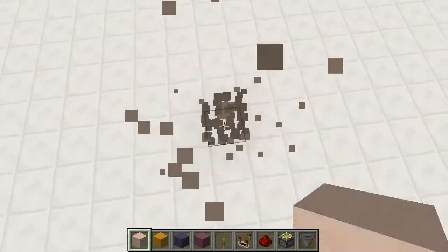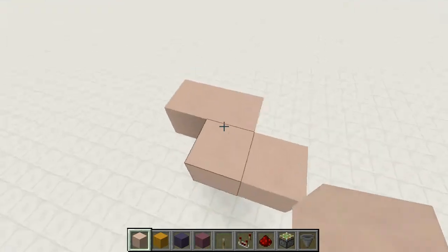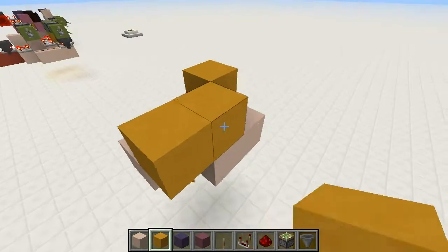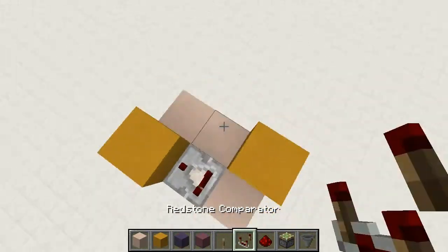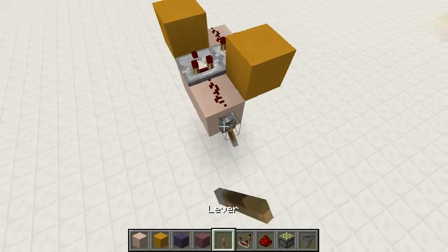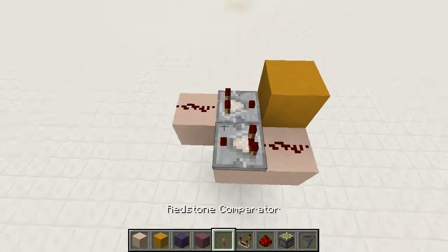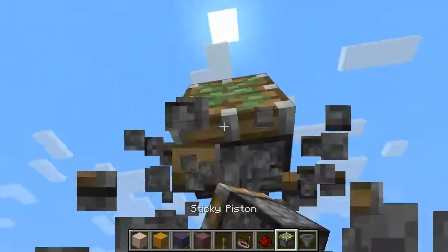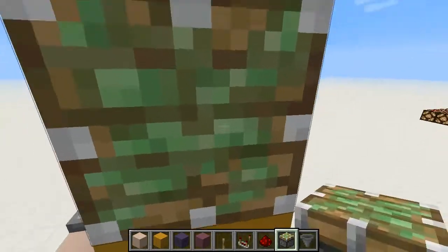So to start with, the first thing you want to build is the memory cell for the signal strength, and we do this by creating a sort of Tetris zigzag shape here, putting blocks up in both corners — I'm using yellow here because these are going to be movable. We'll put a comparator pointing in towards each of these, and redstone behind them. Now if we put a signal in here, it is saved, and we can get rid of it by removing either of these corner blocks. We can just put a sticky piston above each of them, facing down, so that firing the sticky piston cuts the circuit.